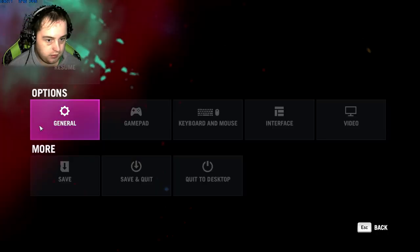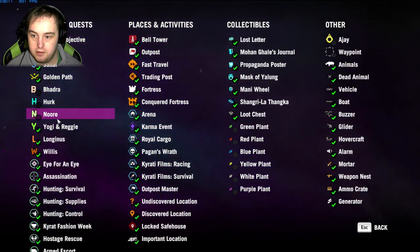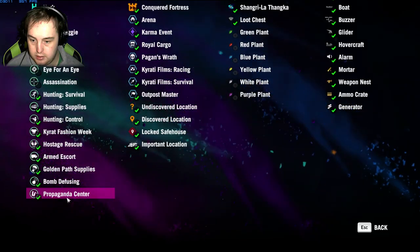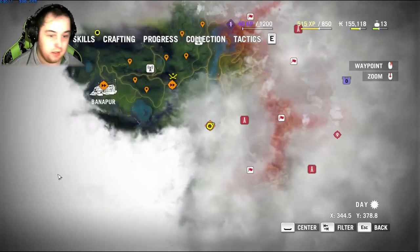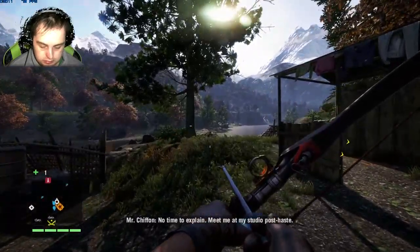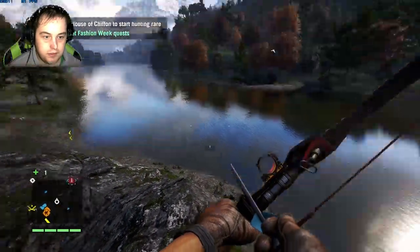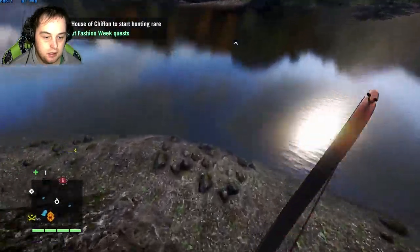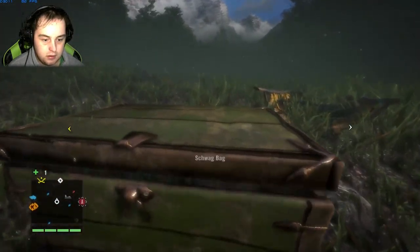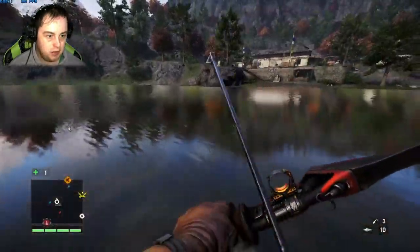I'm a hostage — that's nice. I'm just going to check the map filter real quick. I can get rid of Badra, Herc, and Noir markers. I want to keep Noir on. Let me get rid of all of these. Yeah, that applies to the mini-map as well. Who is this? No time to explain — meet me at my studio, post haste. Does this place involve devil fish? I hope it doesn't. It didn't have devil fish.